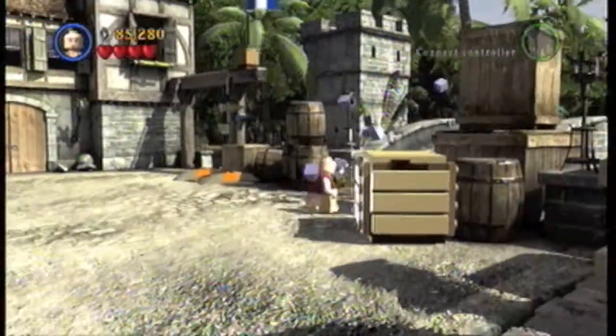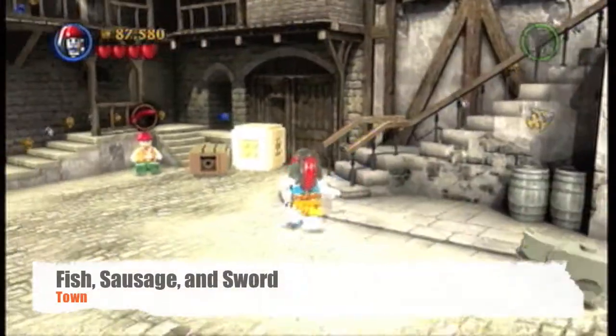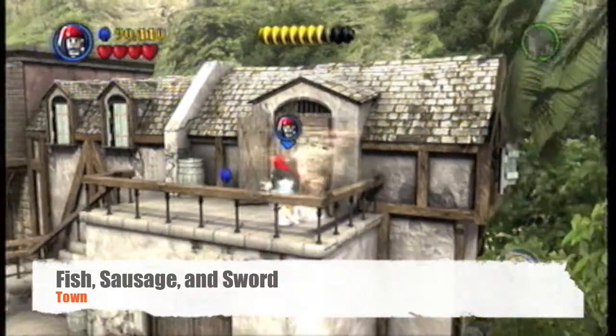Now take Marty and go over to the bridge, blow it up, and you get access to this little plaza right here. Go up over here and there will be fish over here.